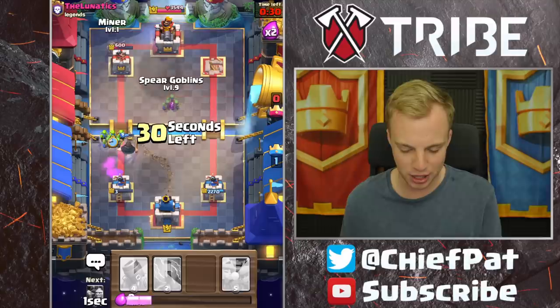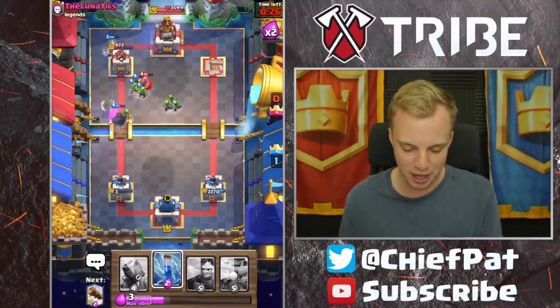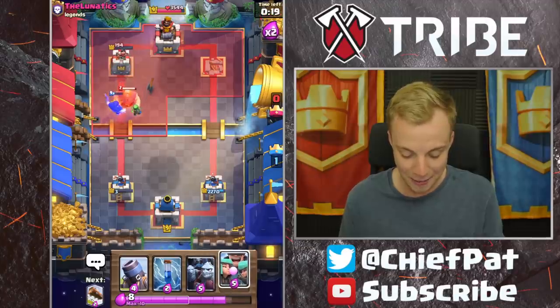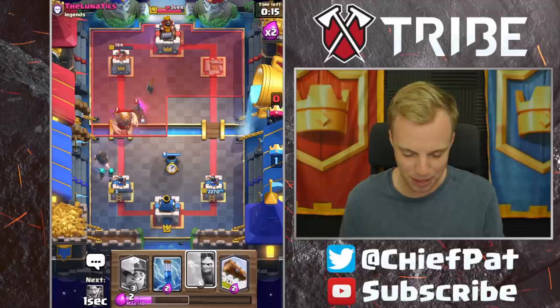We did just knock out that Princess, so I feel pretty good about that. Here goes our Miner, here goes our Spear Goblins. This should be GG, guys — I don't know what he's going to be able to do about this push. If I have to pick one card that counters this deck really well, that Executioner has been giving me nightmares. I'm going to get ready with our Rascals now, and we're going to play our Mortar to stop this Hog right here.